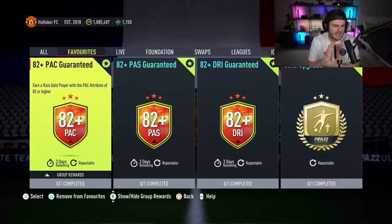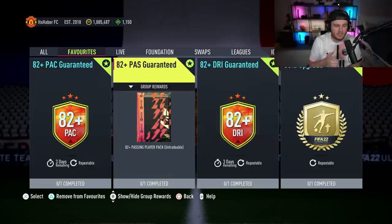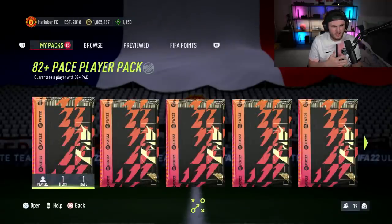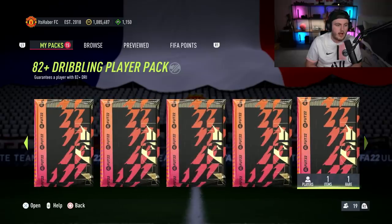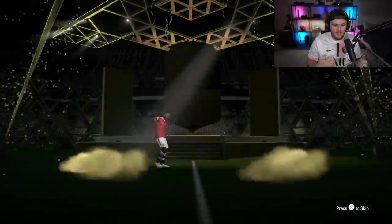These are never-before-seen upgrade packs EA have dropped. We've got the 82 plus pace guaranteed, the 82 plus passing guaranteed, and the 82 plus dribbling guaranteed. They also vary in price — the dribbling ones are cheapest and the passing ones are most expensive, with pace as the mid-tier. Very interesting packs: there's no rating minimum, you could get a 75 rated player, but there is a minimum on their stats — pace, passing, or dribbling. Never seen it before.